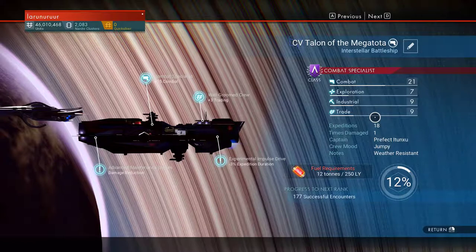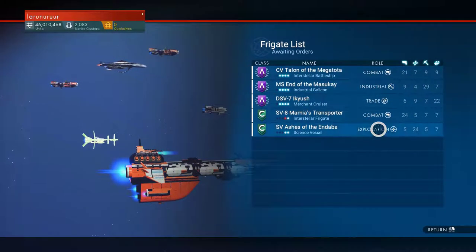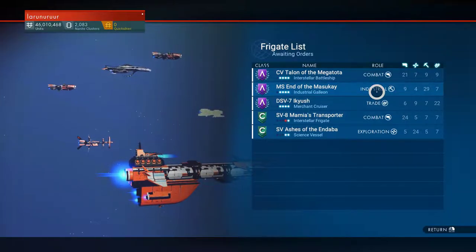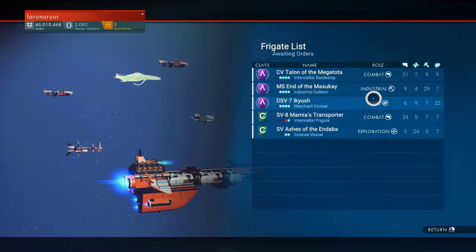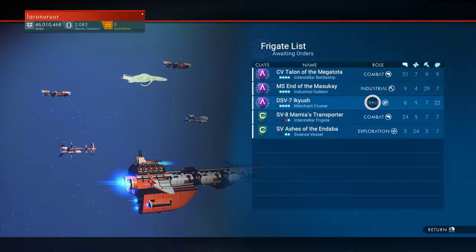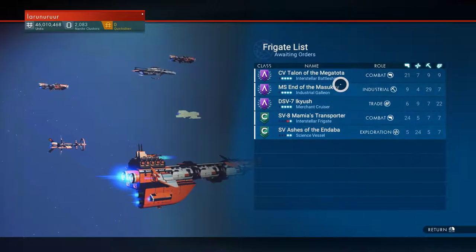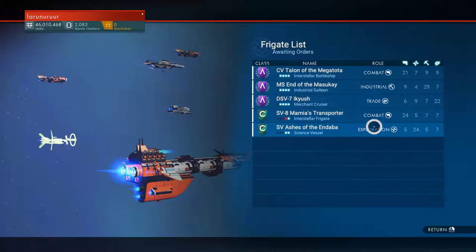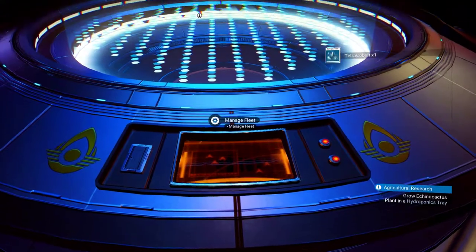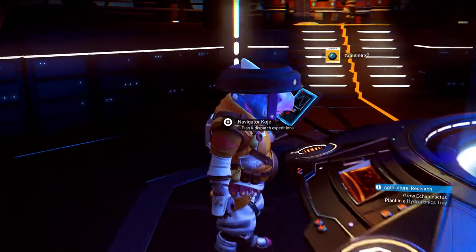I got one ship with my carrier, then later I bought other ships and I tried to have all specializations covered. You can have a maximum of thirty ships, as far as I know, so you can send five to each mission or one to each mission if you don't have many.